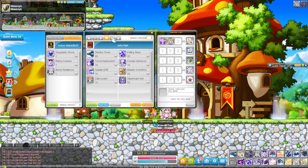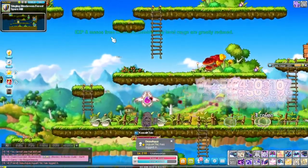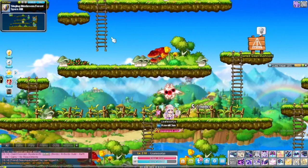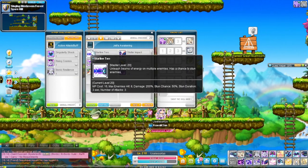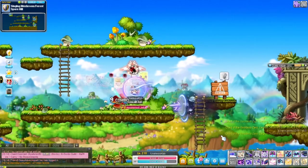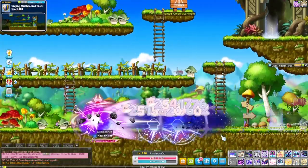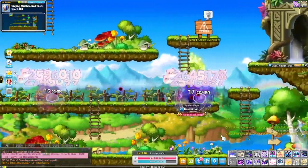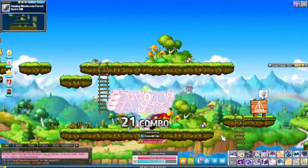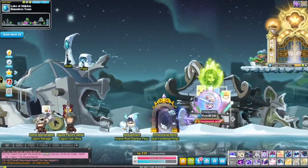For third job mobbing, I don't like using Starline 3 so I stick to Starline 2 or Starline 1. You can train by dashing through enemies if you want, similar to Kali. It's not super strong but it gets the job done. For Cosmic Upheaval let me go to a different map to show just how amazing this skill is — or was, if you're watching this in the future.